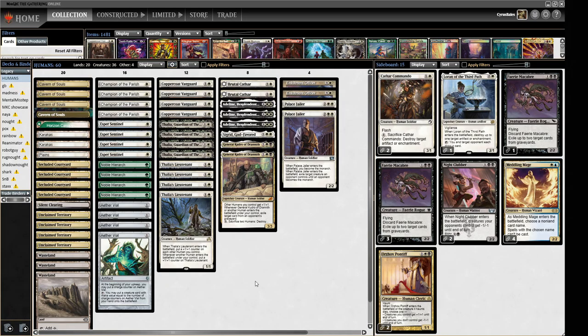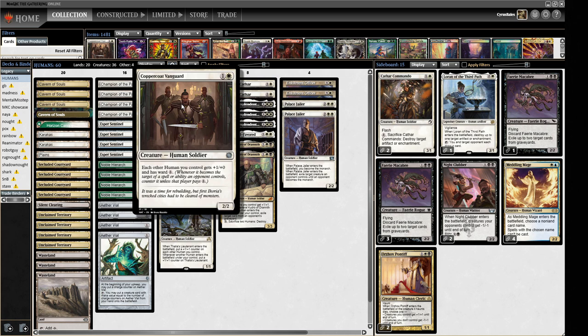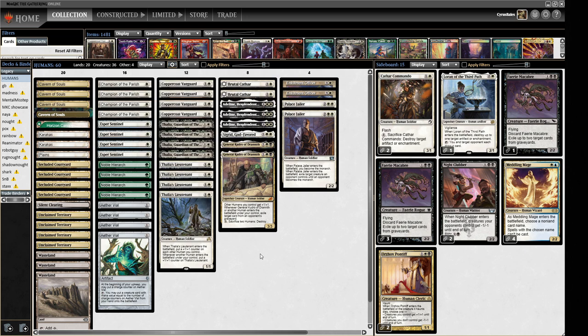Hello and welcome to Crucible of Words for more dedicated Legacy action. Today we are showcasing a new card to the format: Coppercoat Vanguard from the Aftermath set, which came out quite recently. This is a two-mana 2/2 Human that pumps your other Humans and gives them Ward. Not necessarily the most exciting thing, but a very useful tool for the Human deck, which has been on and off the fringes of Legacy and done quite well here and there.